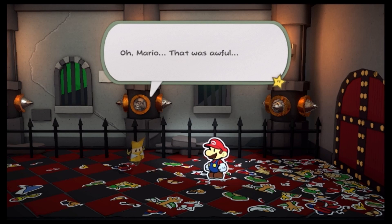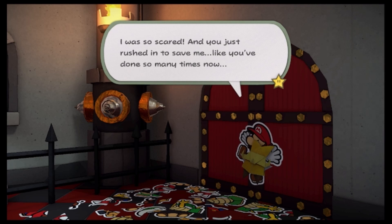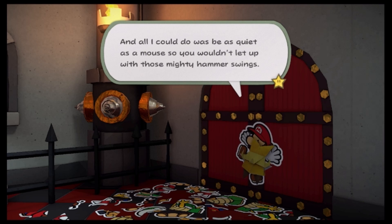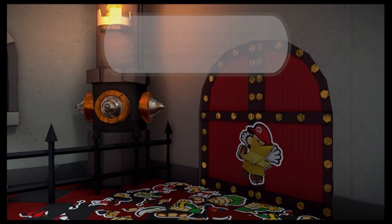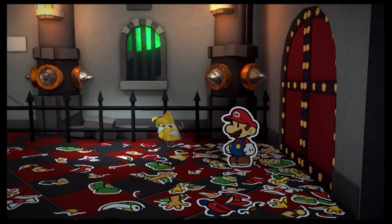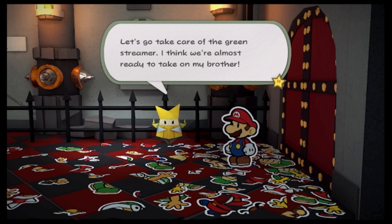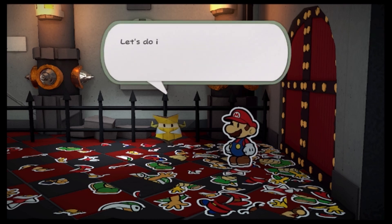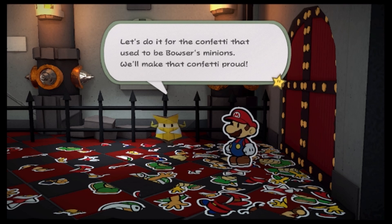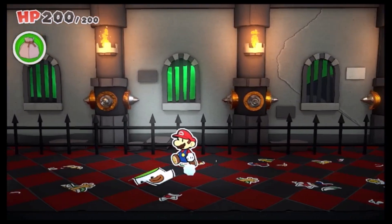Oh, Mario. That was awful. I was so scared, and you just rushed in to save me like you've done so many times now. All I could do was be as quiet as a mouse so you wouldn't let up with those mighty hammer swings. Sorry about that — I guess I got a little carried away. I hope my tears didn't leave little soggy spots on your overalls. You know what? I'm better now. I think I cried it all out. Let's go take care of the green streamer. I think we're almost ready to take on my brother. Let's do it for the confetti that used to be Bowser's minions — we'll make that confetti proud.